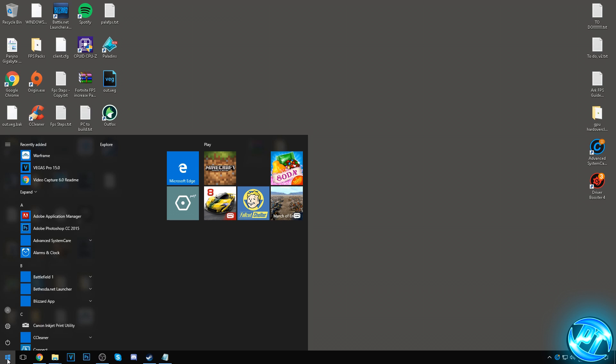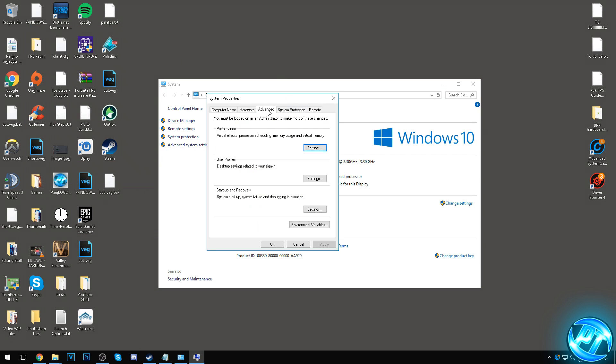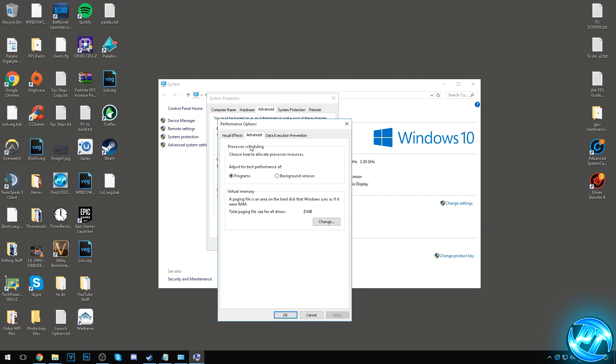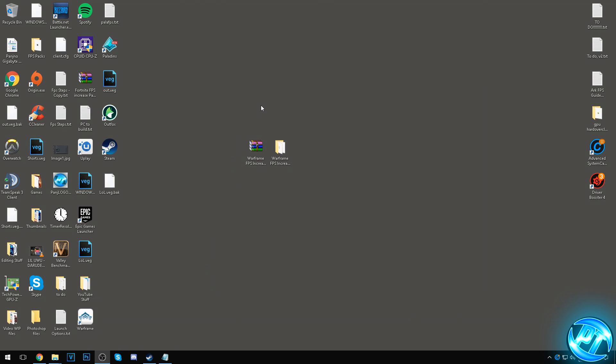Next, optimise Windows itself. Type 'This PC' in the bottom left, right click, go to Properties, then Advanced System Settings, the Advanced tab, Performance, and Settings. Set this to Custom under Visual Effects and uncheck everything except Show Thumbnails Instead of Icons and Smooth Edges of Screen Fonts — you can turn off the fonts option too for best FPS if you don't mind rougher text. Press Apply, go to the Advanced tab, set Processor Scheduling to Programs, press Apply. Under Data Execution Prevention, select essential Windows programs and services only, then Apply and OK.